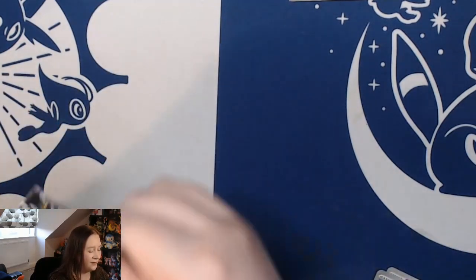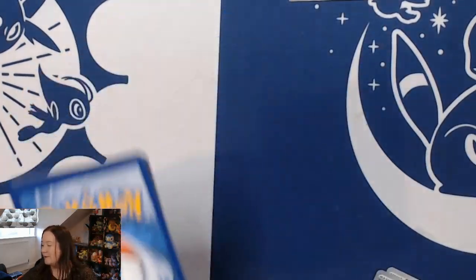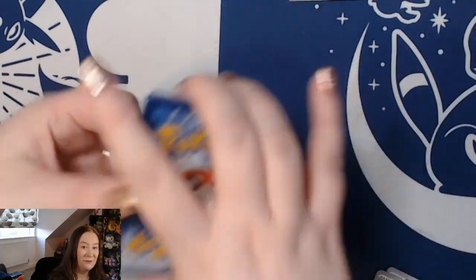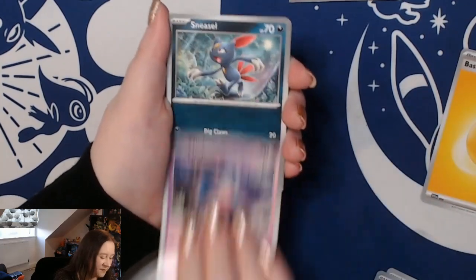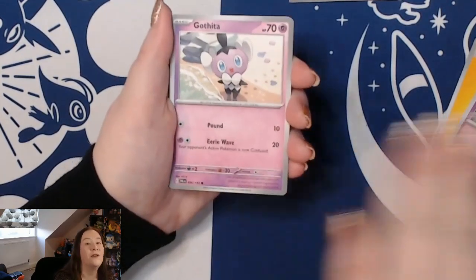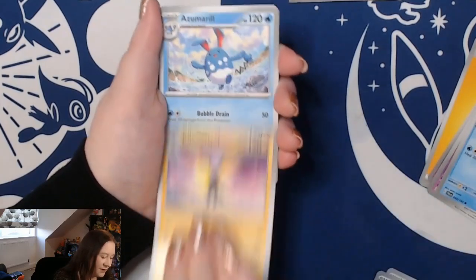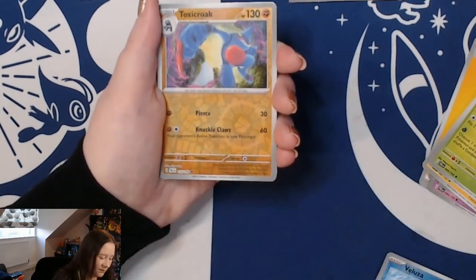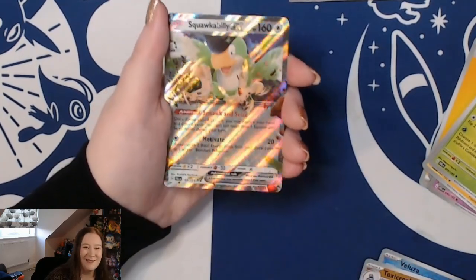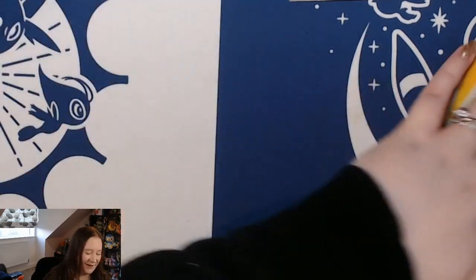We've not been very lucky with the collection boxes released recently since we changed to this top-down format, but I'm hoping that can turn around today. We have Mischievous Sneasel, Gothita, Marill, Kilowattrel, Azumarill, Vespiquen, a reverse Venusaur, a reverse Toxicroak, and a Squawkabilly ex. I will take a hit!